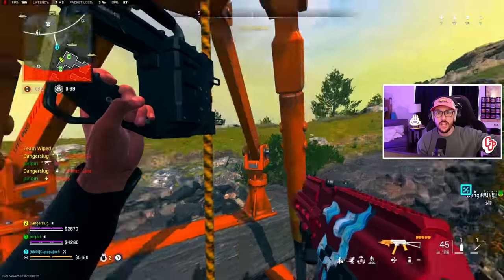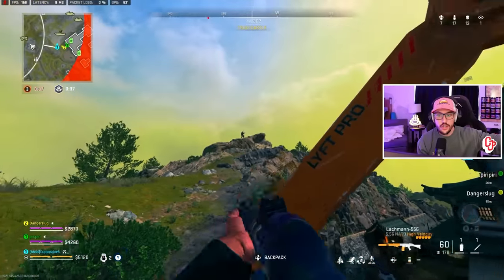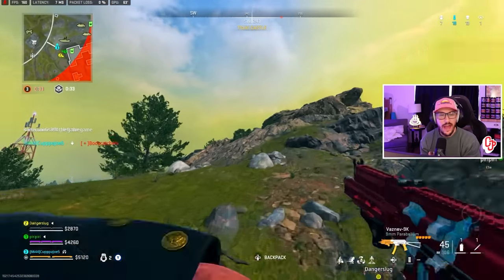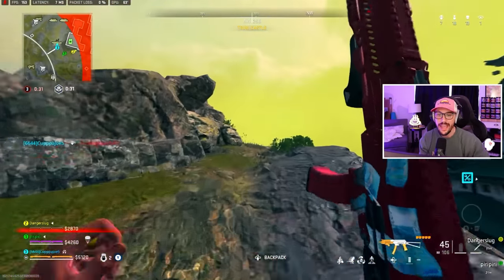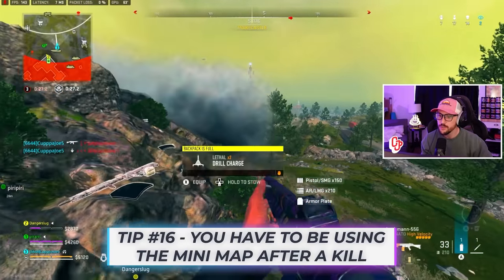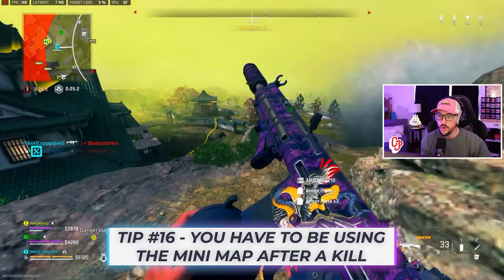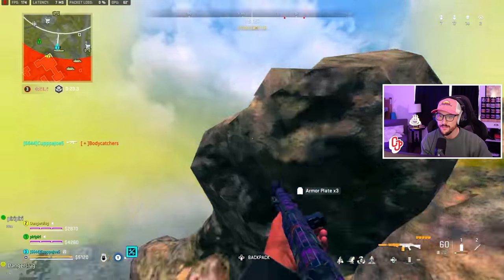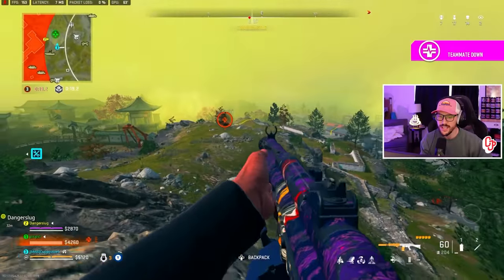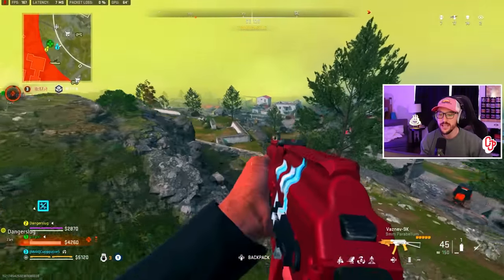Remember what I told you earlier? Just because you see an enemy doesn't mean they see you. This is a great example: really easy to fry that guy — he has no idea that I'm here. Obviously he didn't have High Alert on. So I'm able to easily get that kill. The other one is back behind. Look at the mini-map to our left side — we're going to play based on that information.